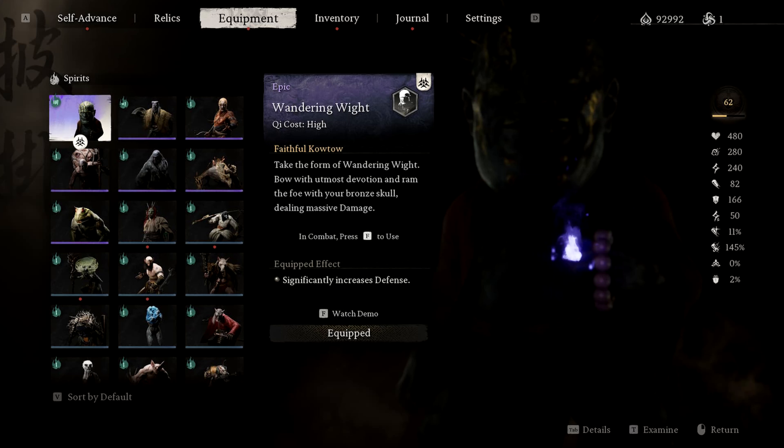The best spirit for fighting bosses is the Vandering White, because it deals the most damage and can knock back enemies once upgraded. The Vandering White spirit can give you another stun to complement the immobilize when you have your QI built up. You can immobilize with the mana to hold the creature, and then stun it when in close range with the Vandering White. This combo gives you control and damage while playing in a smash melee range.